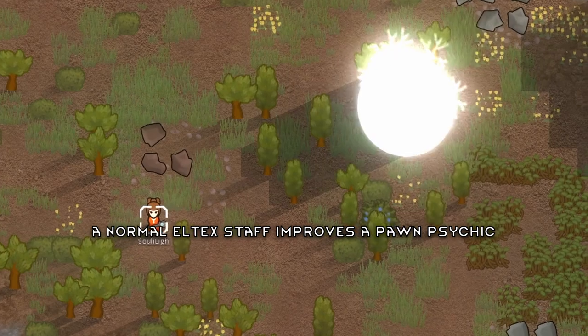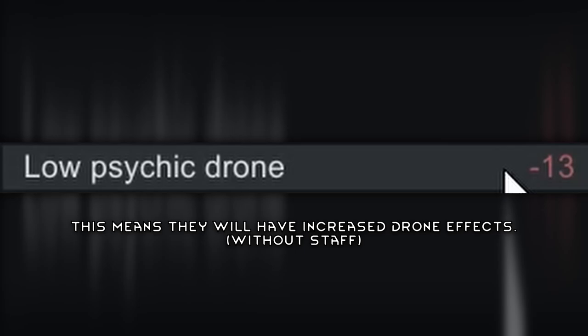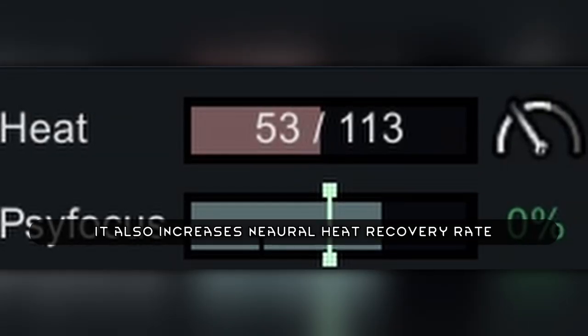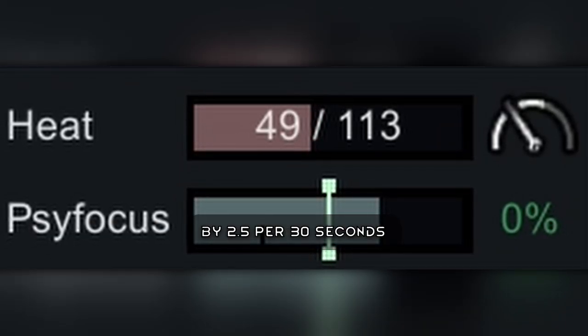A normal L-Tex Staff improves a pawn's psychic sensitivity by 42%, which means they'll have increased drone effects. It also increases neural heat recovery rate by 2.5 per 30 seconds.